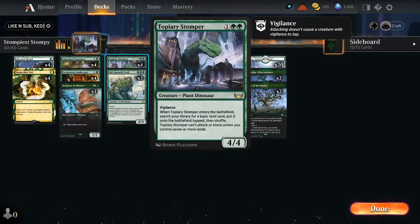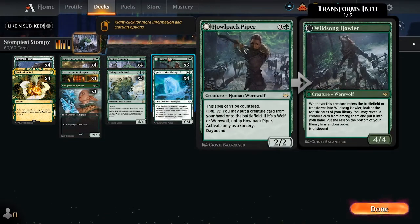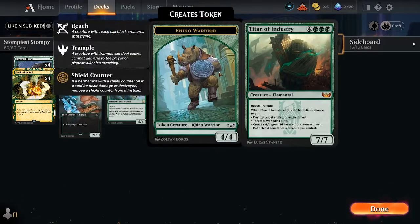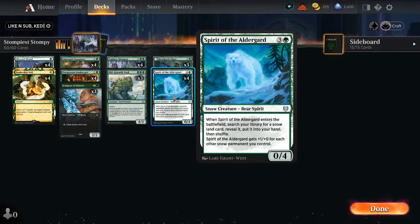Old Growth Troll is in a lot of mono green builds. When it dies, if it was a creature, return it to the battlefield as an aura enchantment with enchant forest. The enchanted forest has: tap, add two green mana, and tap, sacrifice this land to create a tapped four-four green troll warrior token with trample. Howl Pack Piper is a fun one because it can't be countered — you can put a creature from your hand onto the battlefield for one and a green, and if it's a wolf or werewolf, untap it.